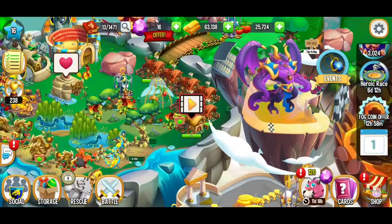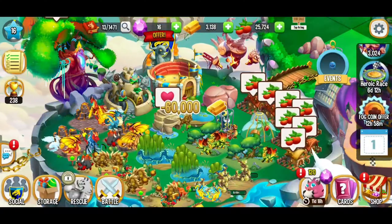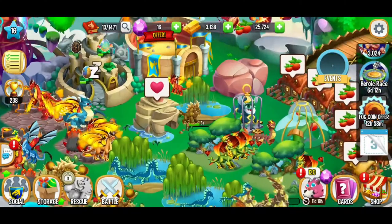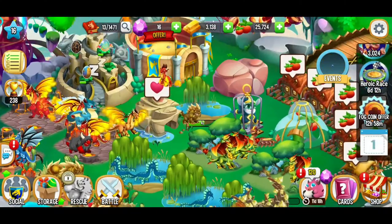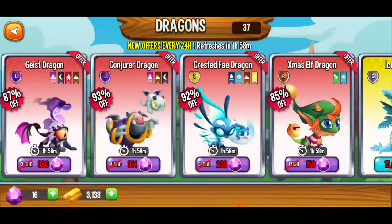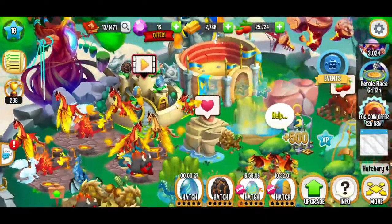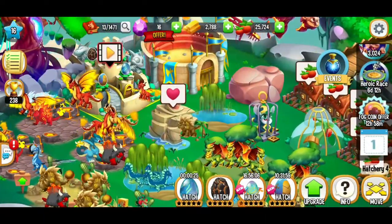So we're going to go to shop, habitats, and sea habitat. We're going to place that right there — it shouldn't take too long. Love it, beautiful. So this is going real well. Here we're going to go and get some more sea dragons. We're going to collect that experience.